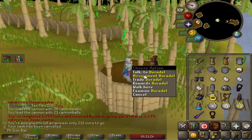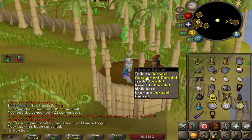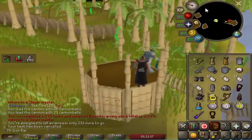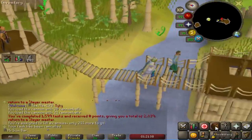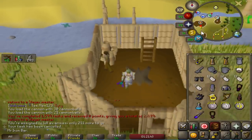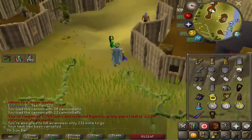I have to skip an Aviansies task because there's really no fast way to do it — even in the Wilderness it's still a little slow. So I'm going to go get my 1600 task, hopefully with no skips. 190 Dagannoth, super fast at the lighthouse. Once I finish this task, I should be getting a prestige of 100 Slayer task, which should be a lot of points.